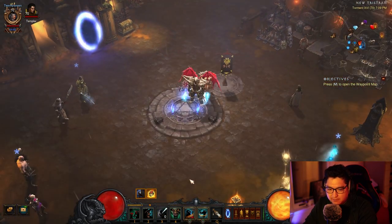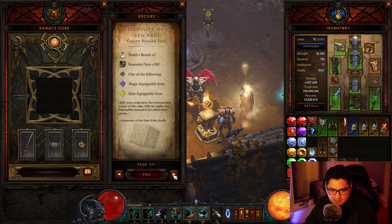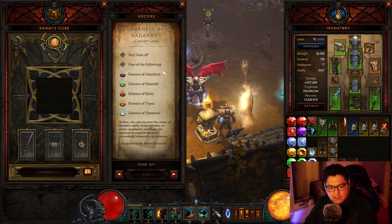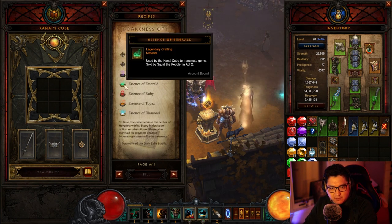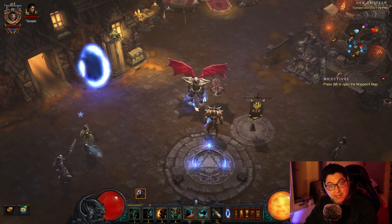If for some reason you don't have a lot of emeralds, you can come over to Kanai's Cube — I think it's recipe number six. Take nine of any other gem and you can convert it into an emerald with an essence of emerald and 30 of each bounty mat.